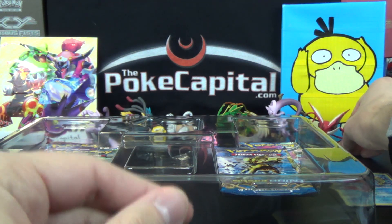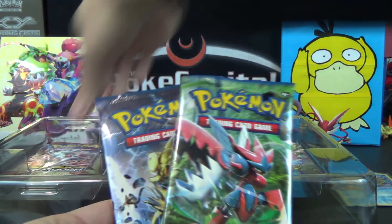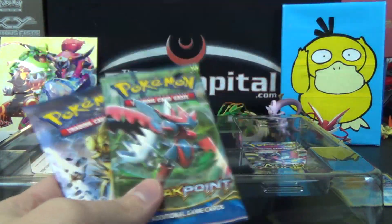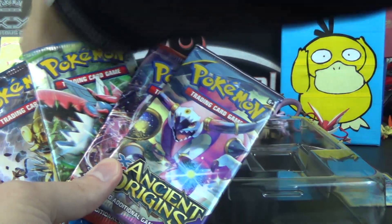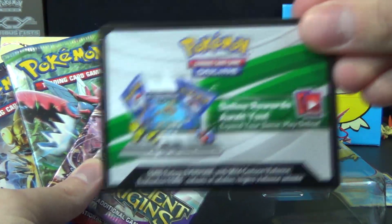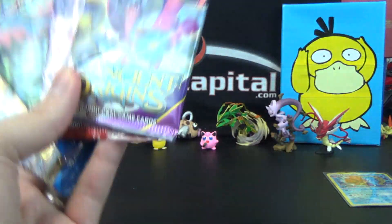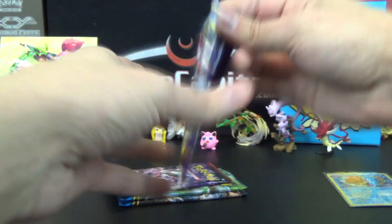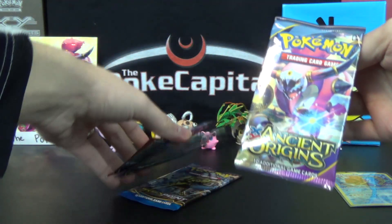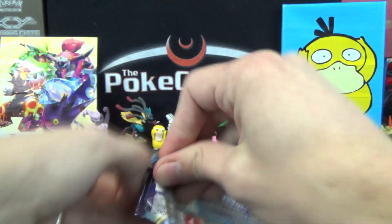I don't know if they'll stay in my background or not, but we'll stick them back there for now. Then we got two packs of Breakpoint, one pack of Breakthrough, one pack of Ancient Origins, and a code card as well. Perhaps like I did with the Mythical Mutant collection, we'll do a quick video showing what that gives — I assume just the promo card, maybe a coin or something. Let's go oldest and newest this time: Ancient Origins, then Breakthrough, and then the two Breakpoint.